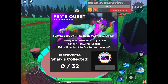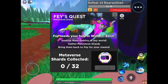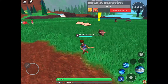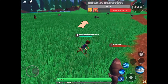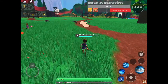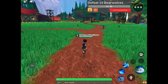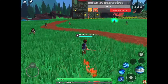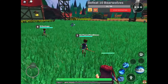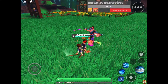If I need your help in World Zero: destroy mega meta goblins in any world, gather metaverse shards, bring them back to Faye for your reward. I don't know where the meta goblins are, but I guess they do spawn anywhere. It'll take a while to defeat though.